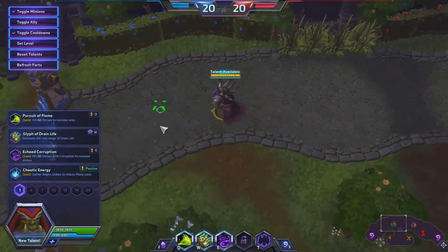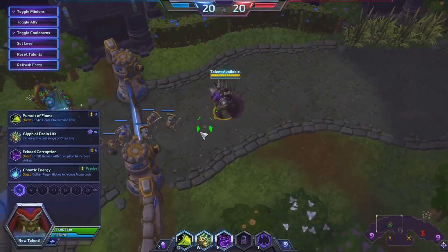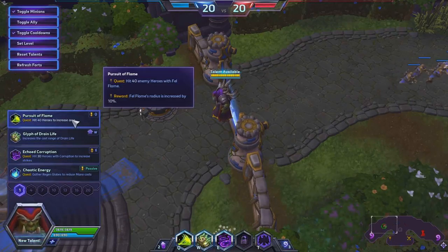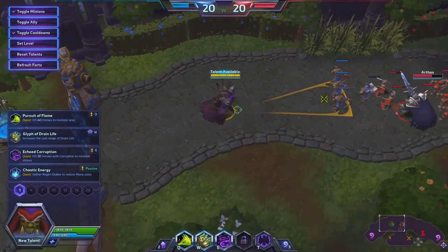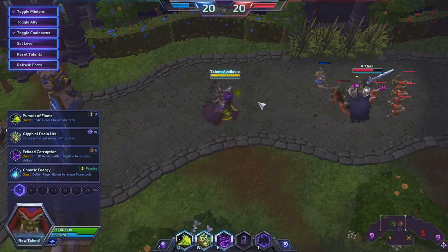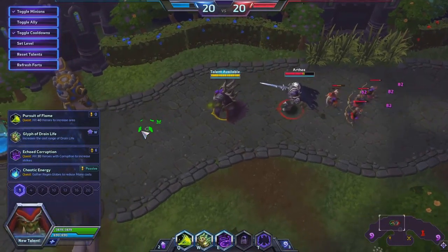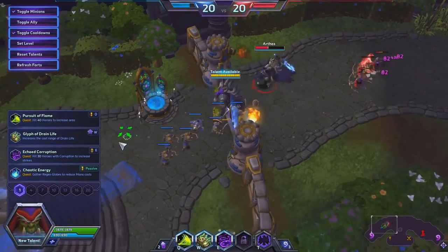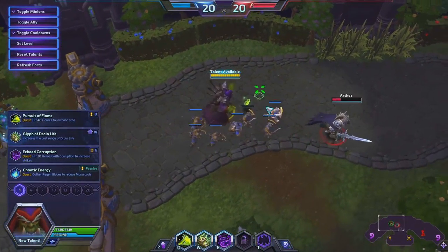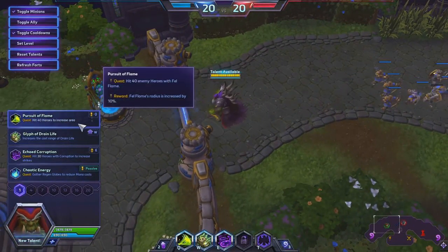At level one our options include three quest choices. First is Pursuit of Flame — the quest is to hit 40 enemy heroes with Fel Flame, which then increases your radius by 10%. Looking at the cone, it's not that big to begin with, and I wasn't overly impressed with the idea of only having 10% more. So I really didn't want to go with Pursuit of Flame.